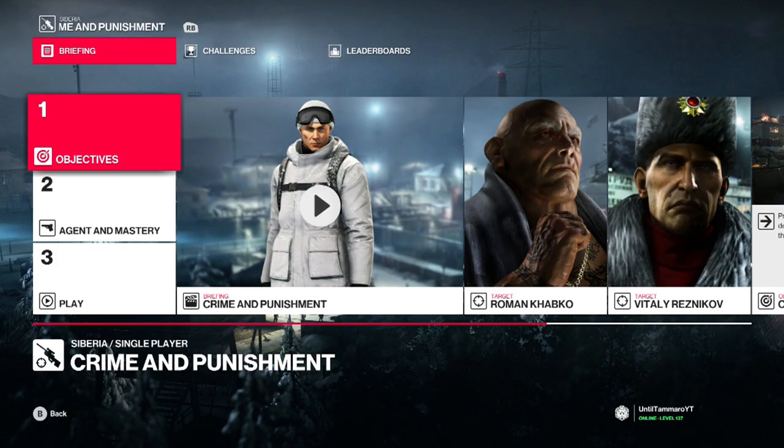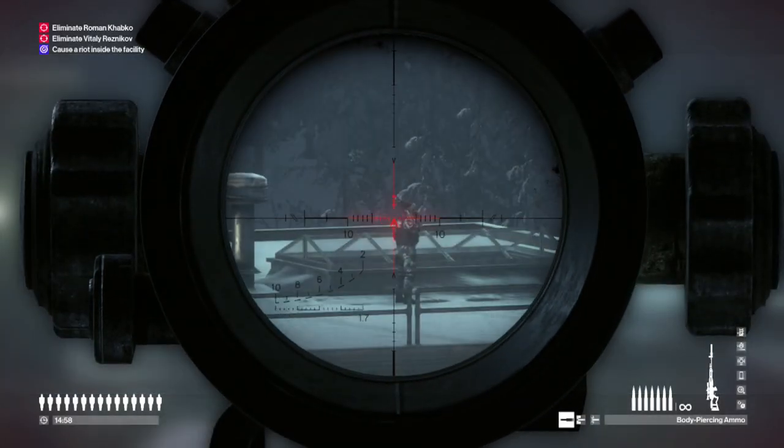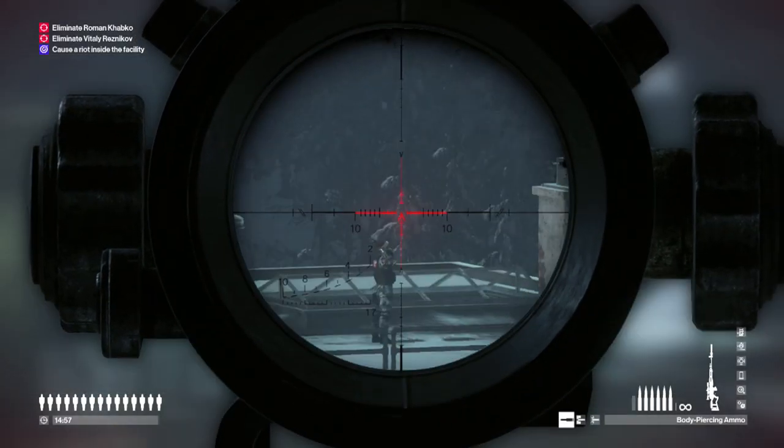We are going to be loading up Crime and Punishment, which is the sniper map. We don't need to do much on this screen, but I definitely recommend doing this in single player. From the beginning, you want to take out this guard on top of the main building where Vitaly is.